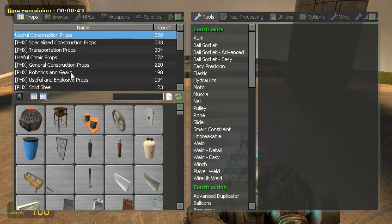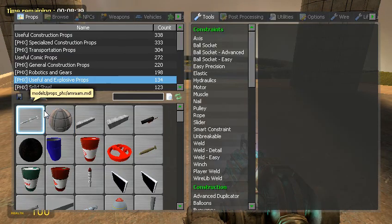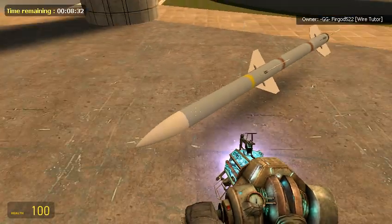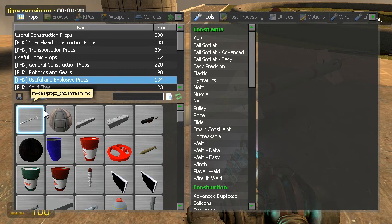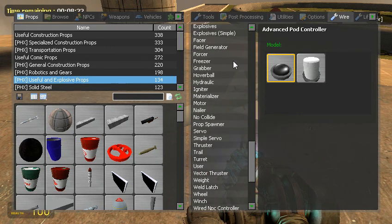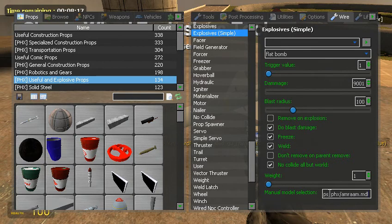Alright, let's start off with a basic missile. I can do two things here — you can use an AMRAAM missile. You use this model, copy it, and then go to Explosive Simple, Manual Model. I'll put that in.